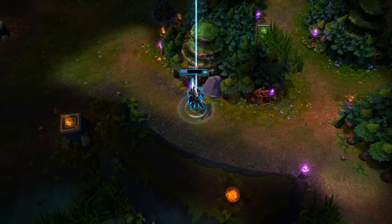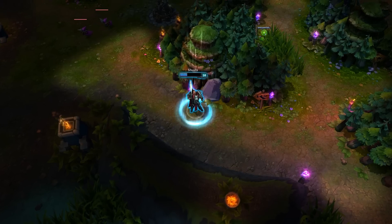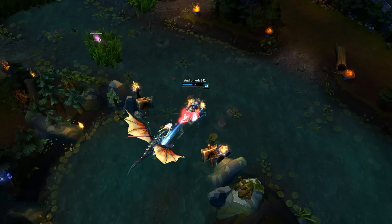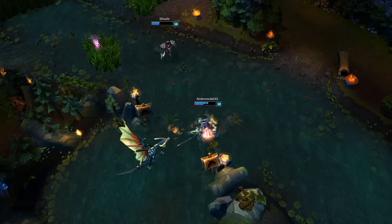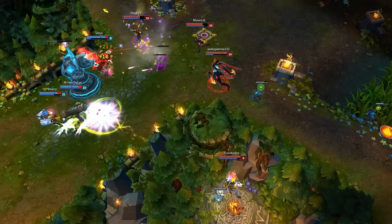With map awareness, you also want to make sure you know what objectives your team is taking. If they're taking dragon, you should go and help them. If they're taking a tower mid lane, you should roam down or roam up if you're bot lane and try to take that tower with them. This all relates to winning your lane and winning the game altogether.